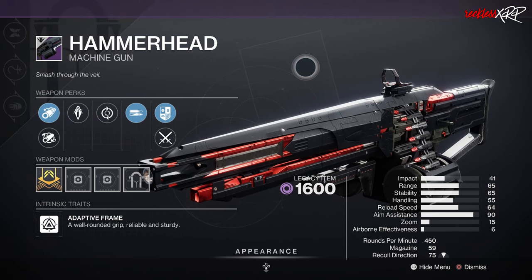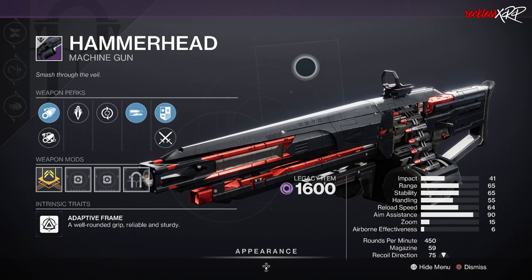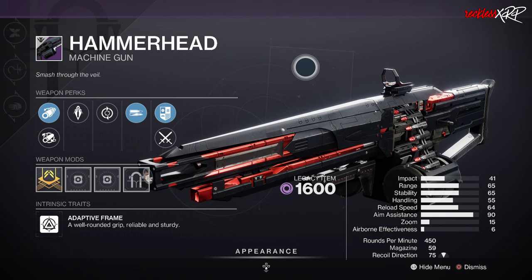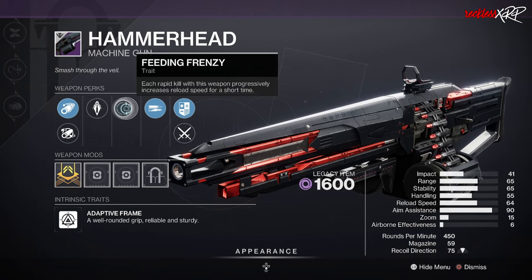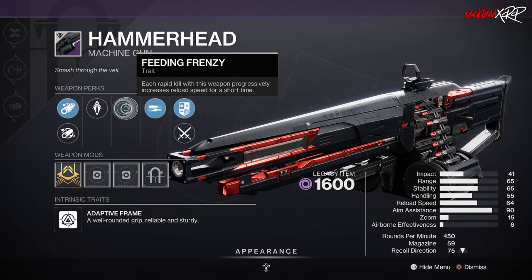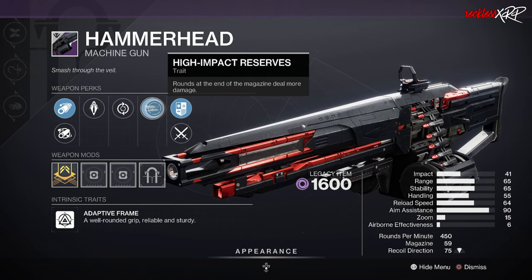The next weapon is Hammerhead, the first legendary machine gun introduced into Destiny 2 and still considered one of the best of its kind. It's coming back with top tier perks and that iconic Black Armory style. The new perk combinations of Rampage plus Killing Tally and Rampage plus Desperate Measures are particularly spicy in PvE. Third column: Feeding Frenzy, Destabilizing Rounds, Envious Assassin, Rampage, Four Times the Charm, Rewind Rounds, and Under Over. Fourth column: High Impact Reserves, Target Lock, Onslaught, Killing Tally, Desperate Measures, and Tap the Trigger.